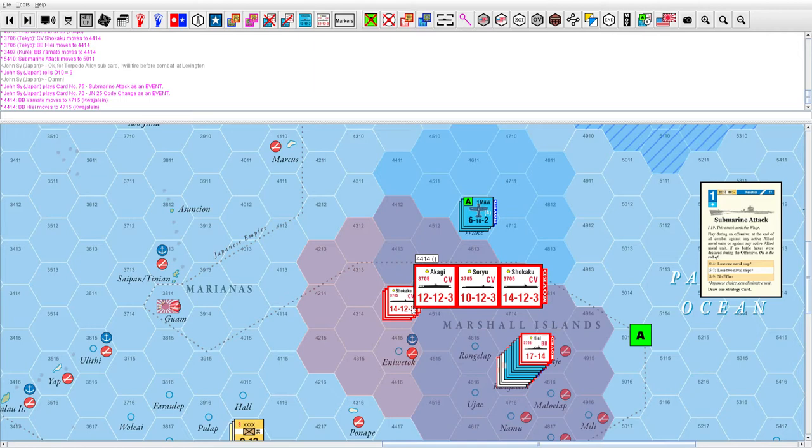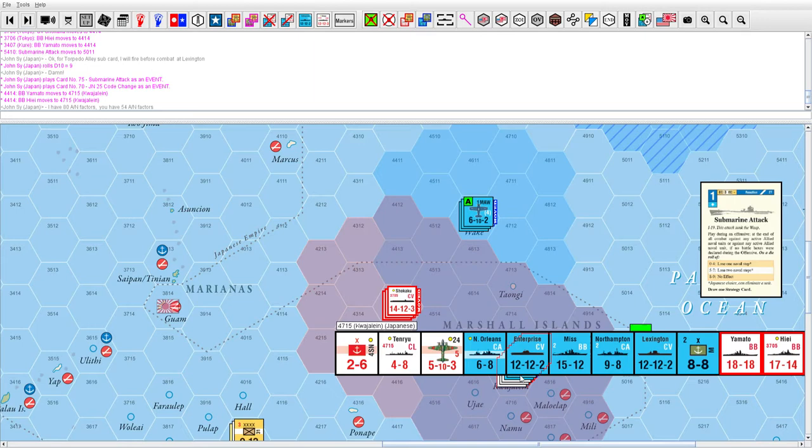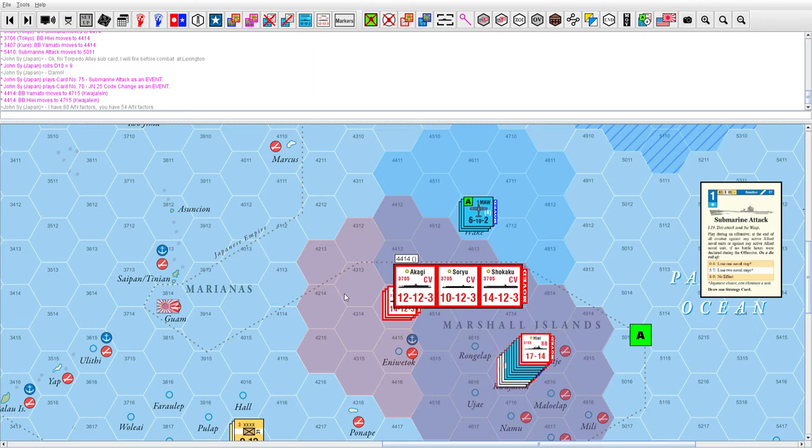So combat happens right here. I counted and I have 80 combat factors and the Americans have 54 air-naval combat factors. I got to 80 by counting: nine plus nine plus 35 is 53, plus 30 is 83 — wait, let me recount — nine plus nine is 18, plus 26 is 44, plus 36 is 80. That's right, I have 80 factors.